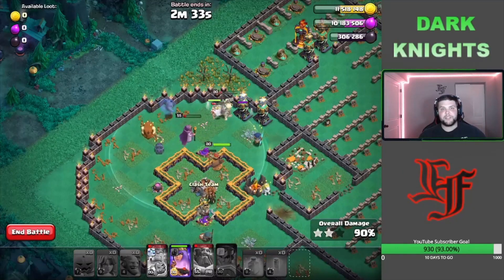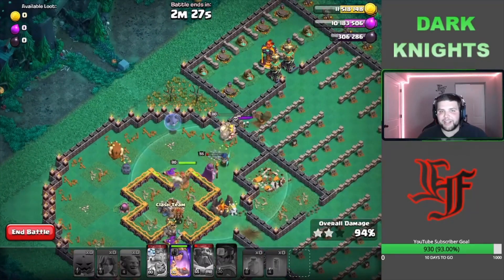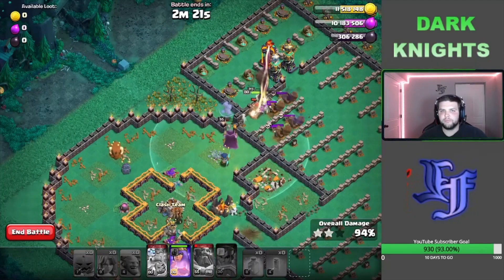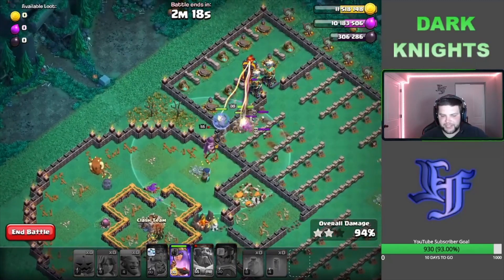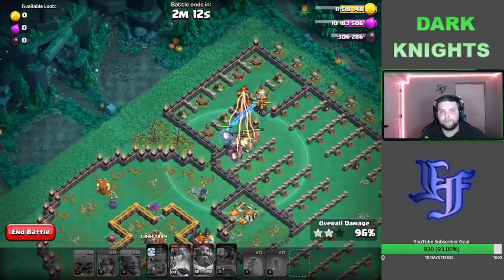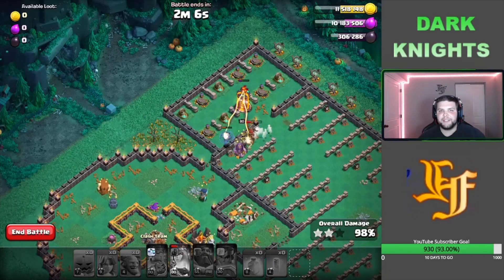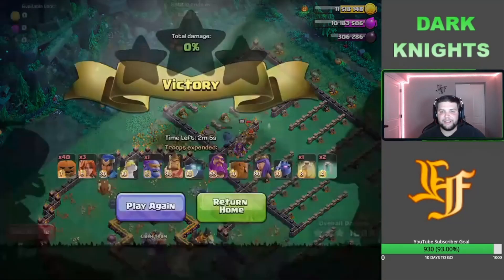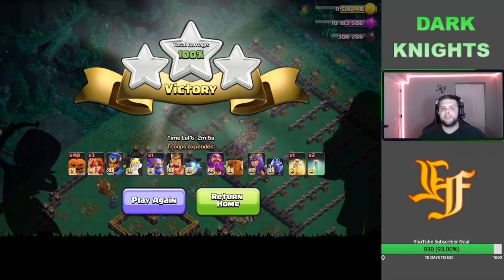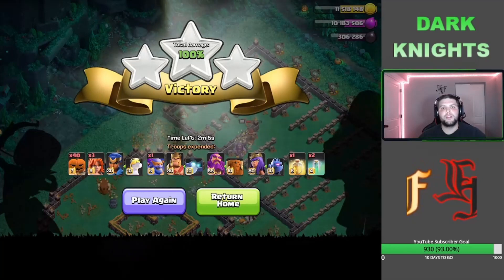We're just going to let the Queen do her thing. This is definitely not an easy challenge — there are still more traps as we push into the rest of the space. I found the most success finishing on the multi-target Inferno at the top of the base. I haven't found much success attacking any other way. The best approach is to finish on that Inferno, but you definitely want to pull those Royal Ghosts first — otherwise you won't be successful.